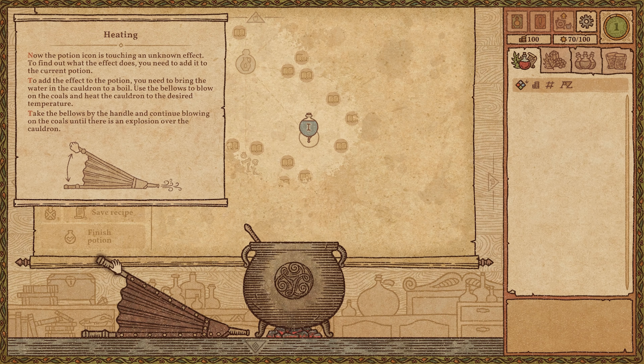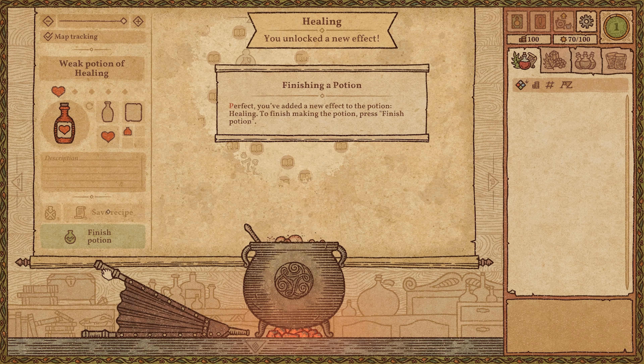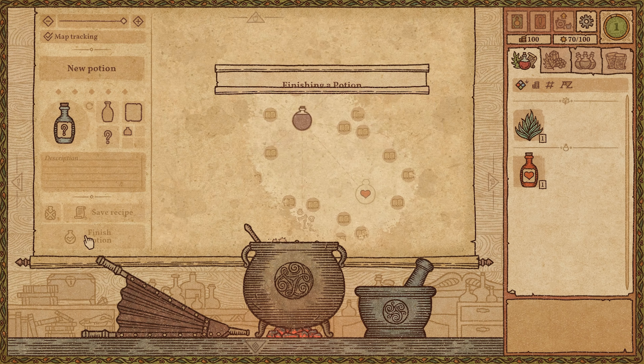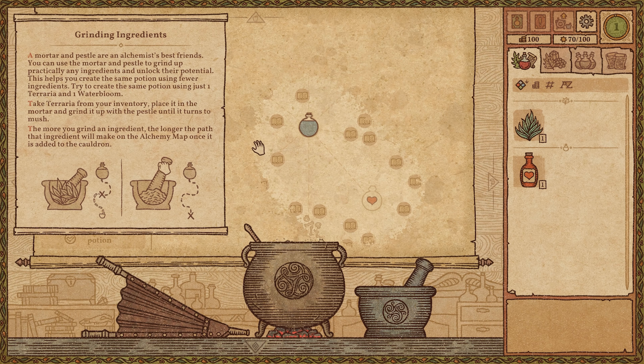Now the potion icon is touching an unknown effect. To find out what the effect does you need to add it to the current potion — bring the water to a boil using the bellows. You've added a new effect: Healing! To finish, push the finish potion button. As you unlock things it shows you the path of where the potion is going.